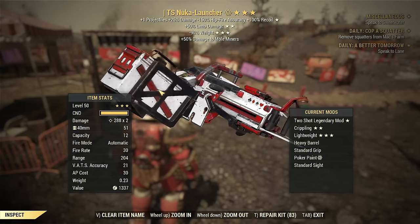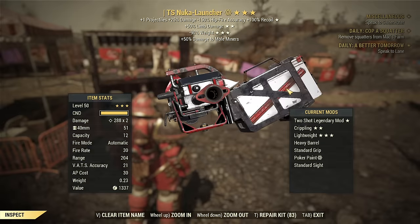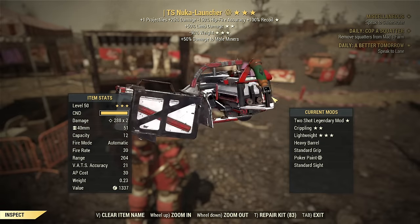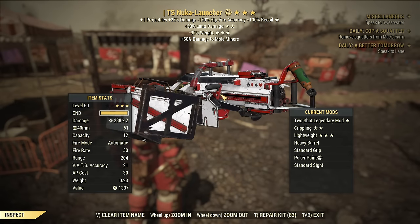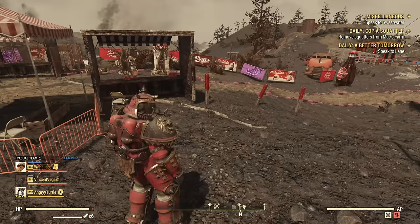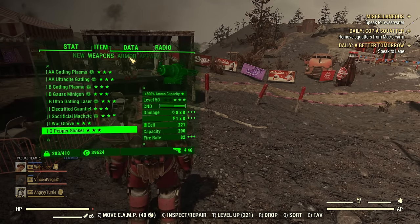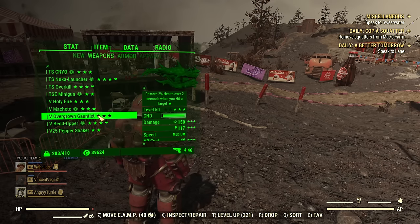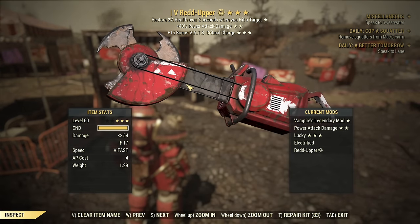This weapon I would use if I need to annihilate a single target or group of targets real fast. I'll switch to that since I already have Demo Expert and Grenadier, and you can use it in VATS with a critical every third shot — I will survive. As a backup for enemies that can only be killed by melee, I am carrying Red Appa — that's the Auto Axe.